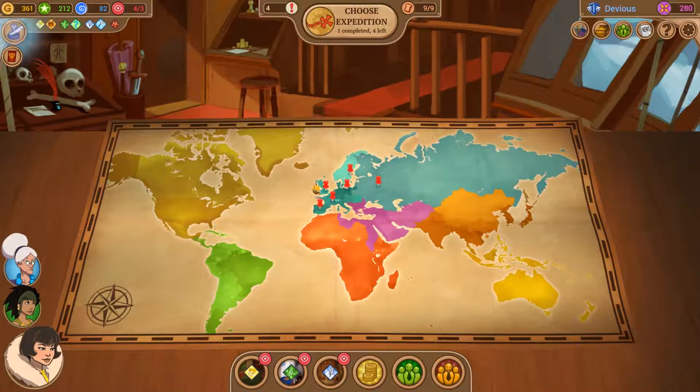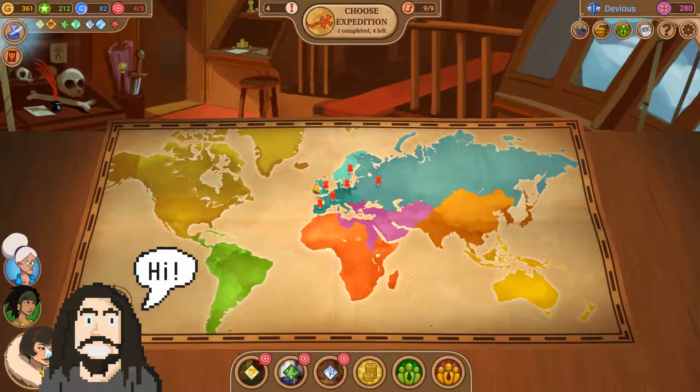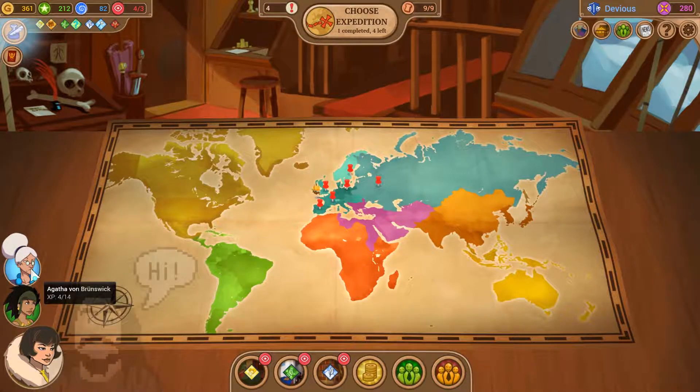Hello everyone and welcome back! My name is Matt Ladder and today we'll be continuing our renowned Explorers International Society playthrough. We're back with our crew leader Yvonne, with Kiwi and with Agatha.